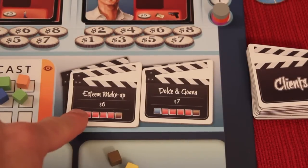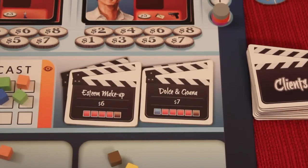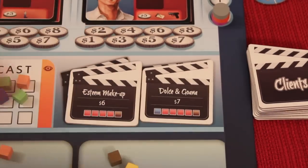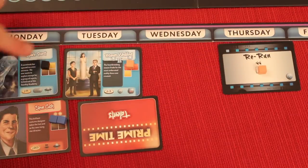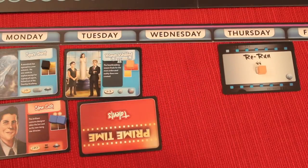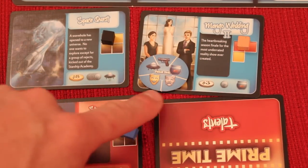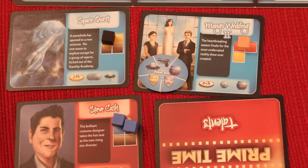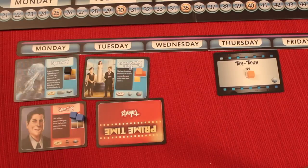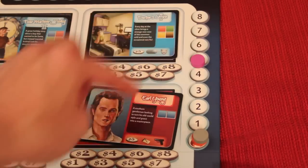Next we look to see if anyone earned client tokens — these give you money if you attract a certain amount of specific demographics throughout your week. For example, four pink cubes and one brown would earn you six dollars. If two players complete it, whoever finishes it earlier in the week gets it. Then we check if anyone gets a variety token by having one show of each different type — drama, sci-fi, reality, crime, and so on. Each player then counts total demographic cubes they got and moves up on the hotness track accordingly — you only move up, never down.